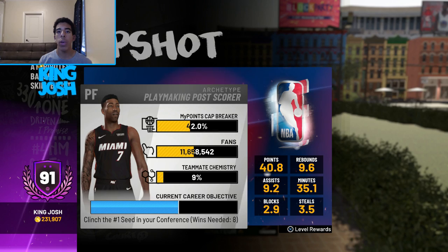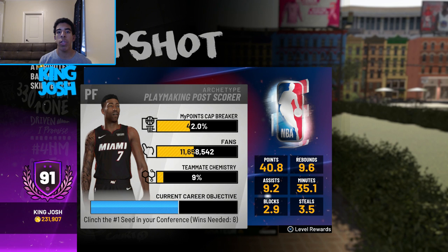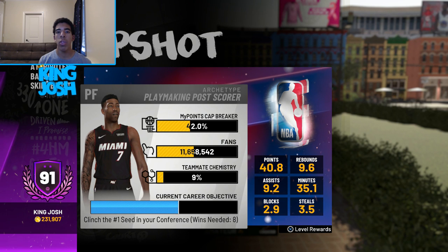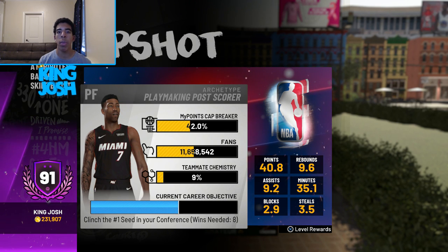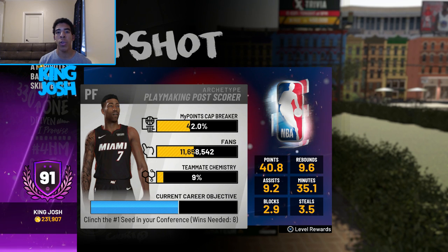What's up guys, it's King Josh back with another video. Today I've got a 91 overall attribute update for you guys on my playmaking post scorer. I'm actually 42% to 92 overall. I was going to do a 91 overall live reaction but the file got corrupted, which is bad because two eLeague players pulled up on me on Park After Dark and I beat both of them both times — I don't know how — but yeah, that file got corrupted.